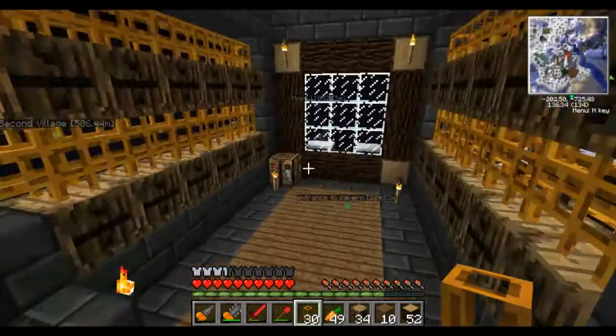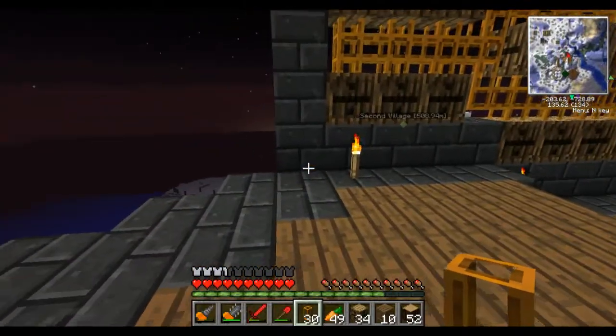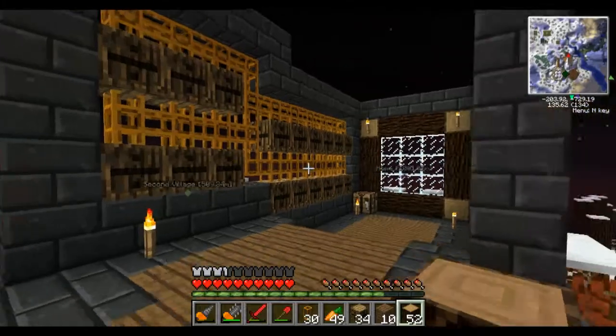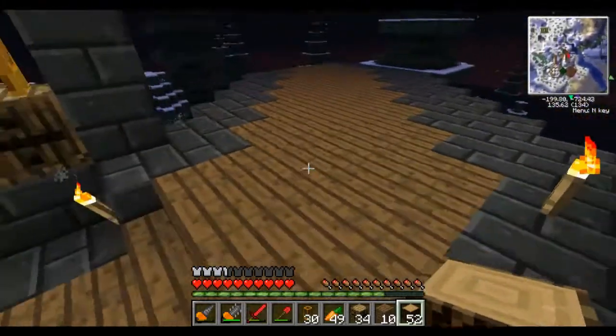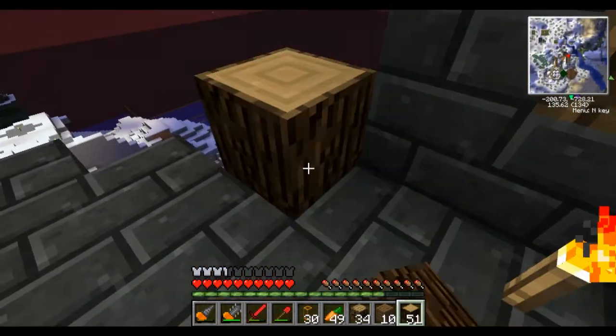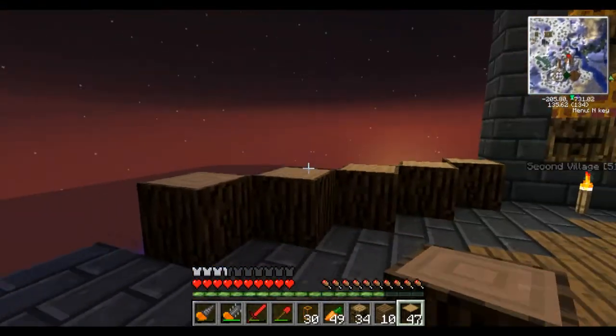Welcome back guys, once again to episode 9 of my FTB Let's Play on the Minecraft Pack. I'm right here at my chest room once again. I've worked on it just a tiny bit more since we last left off — made this little diagonal section. So now I'm thinking I'm going to put a window in here.